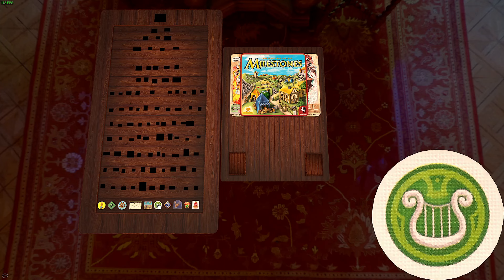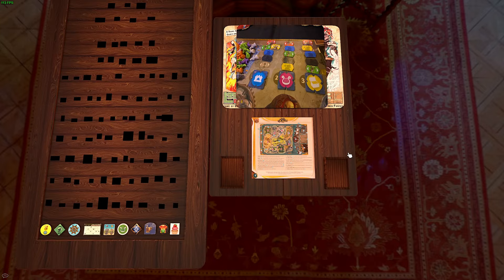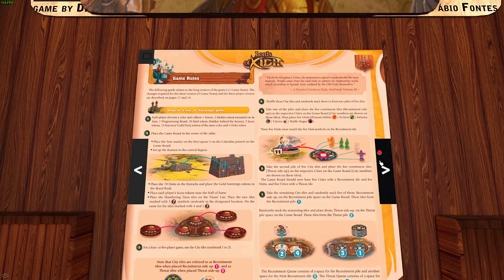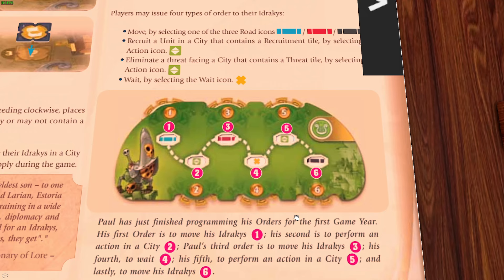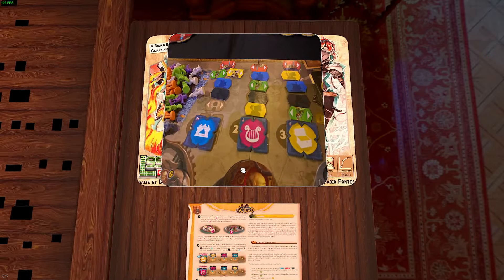Number 95 is represented by this icon, and that is Lords of Xidit. This game is known for having good artwork and being a programming game, but that's not what I love most about it. I do like programming style games — every turn you have to set up your six actions, then everyone reveals and acts them out in turn order. I like the drama of that, but this is my favorite part.